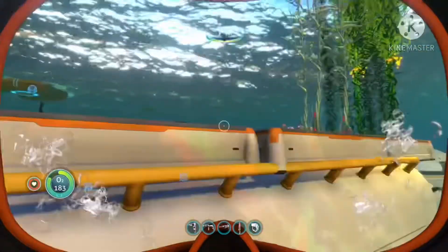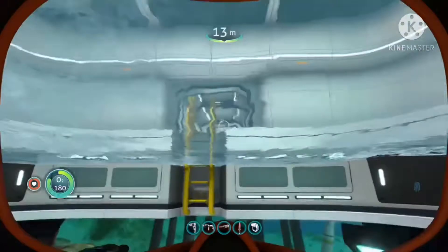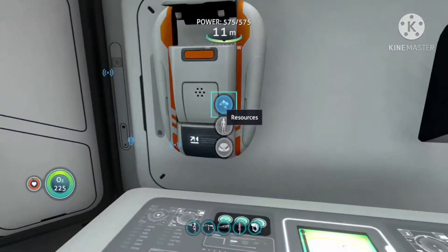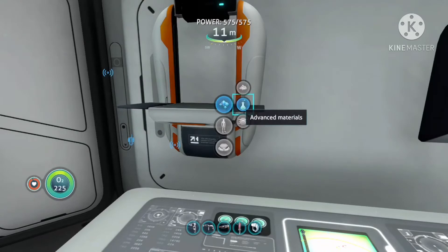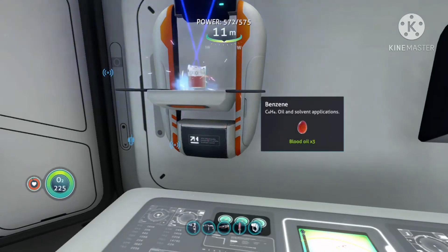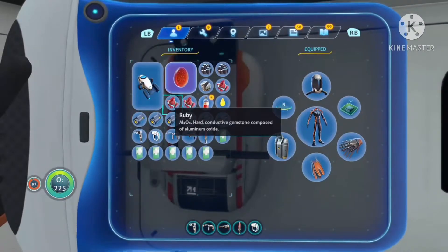To make benzyne you need three blood oil. Head on over to your fabricator and go to Resources, then Advanced Materials, then Benzyne. You can just craft it right here. And as you can see, we have benzyne now.